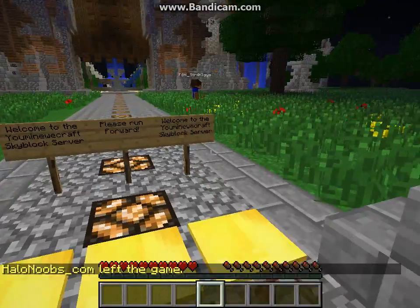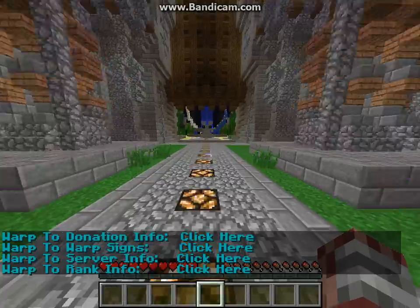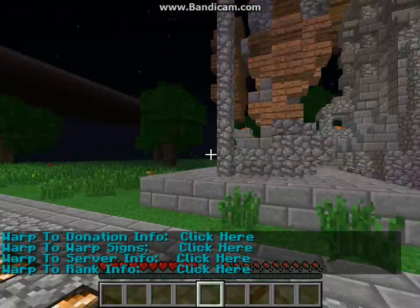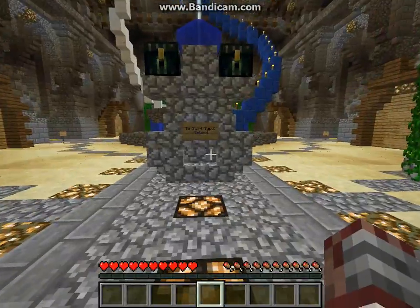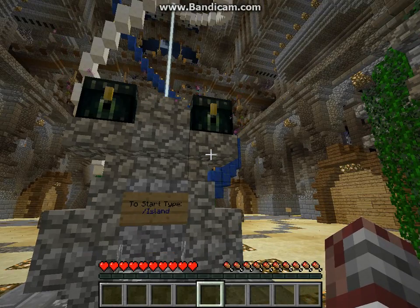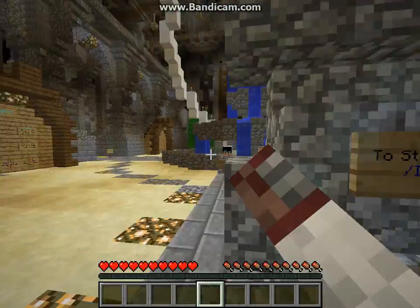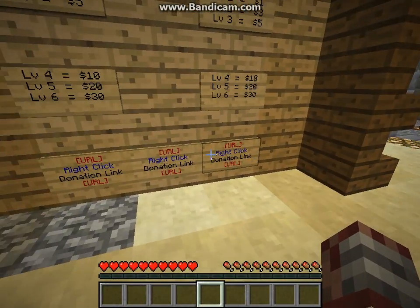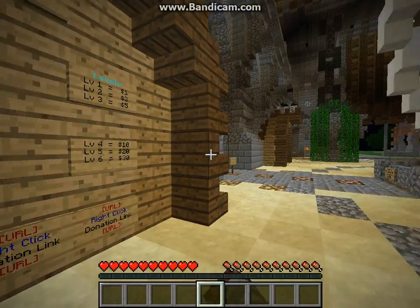So you've got some signs that tell you what you could do. Moving forward it gives you a speed boost. Just look at this beautiful spawn - so beautiful - and there are chests. You can check the commands out yourself, you've got donators, and there's the donation link. It's quite cheap really.